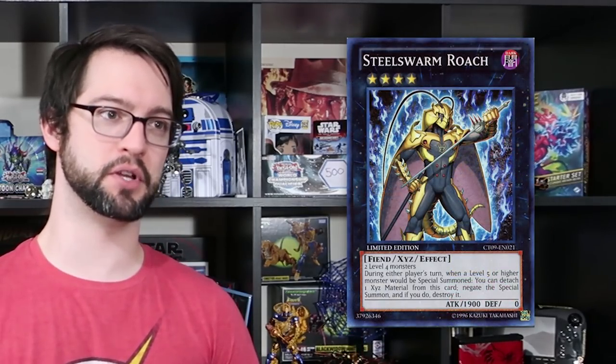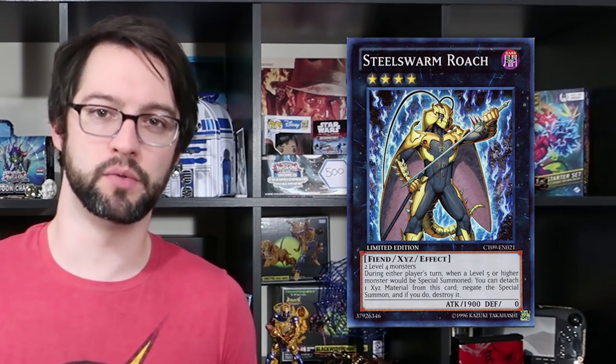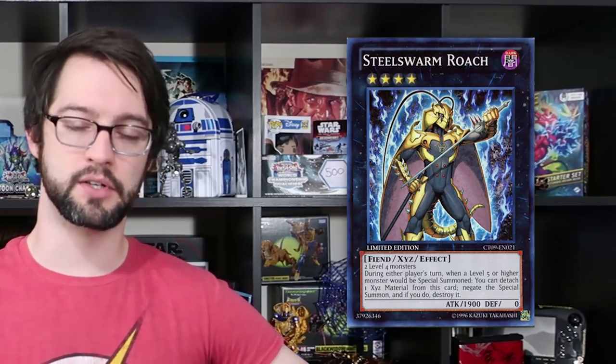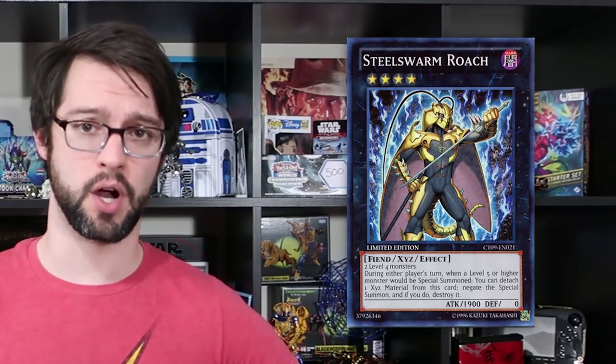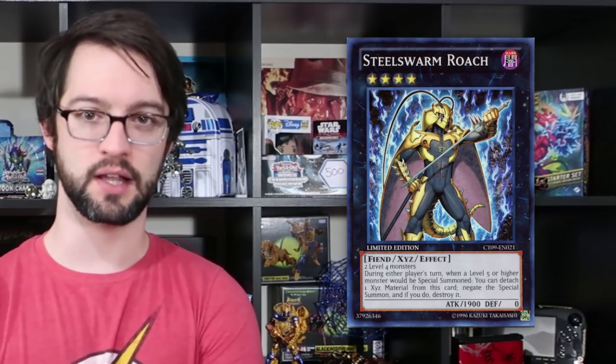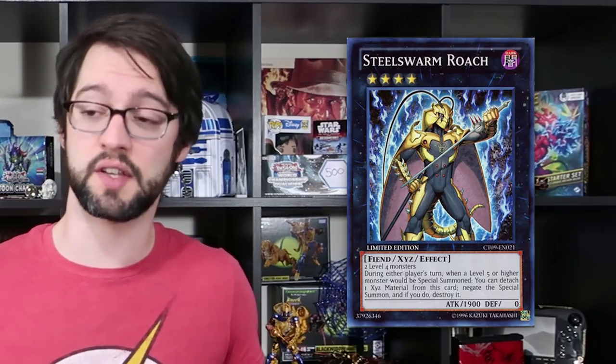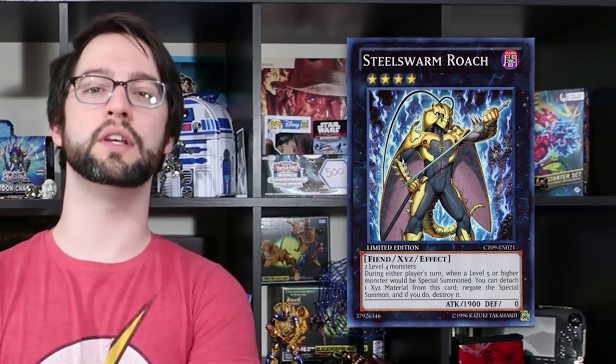Not to be outdone, the rank 4s did come out of the gate swinging with Number 8: Steelswarm Roach. Steelswarm Roach is a bit of an odd card given that Steelswarms are basically boneless Monarchs — a tribute summon archetype. They gave us a rank 4 XYZ for their support, which is a little strange. However, his effect kind of makes sense for a tribute summon deck. During either player's turn, when a level 5 or higher monster would be special summoned, you can detach one material from this card and negate the summon and destroy the card. It seems like Konami was giving us a tool to make sure those Synchro decks — the primary summoning mechanic for the last couple of formats — would have a hard time dealing with those new black cards. He sees play in and out of style for quite a few formats going forward. It's just a really handy card to have, and he isn't even the only Steelswarm XYZ rank 4 we will ever see on one of these lists.